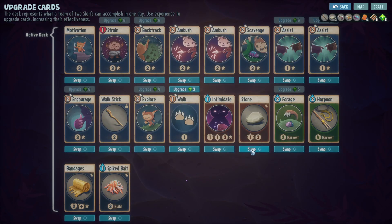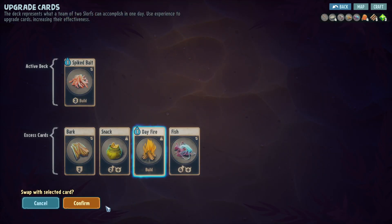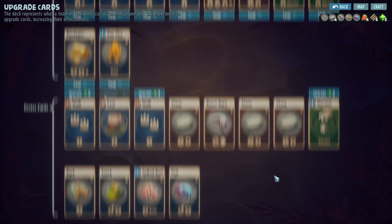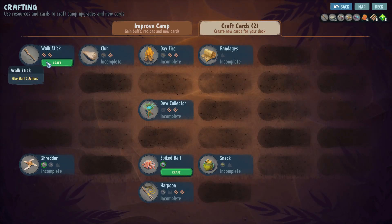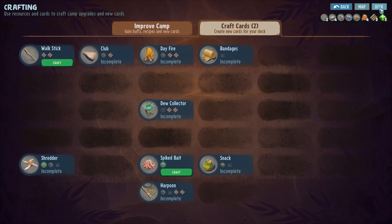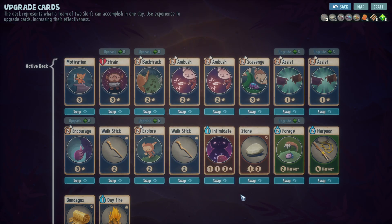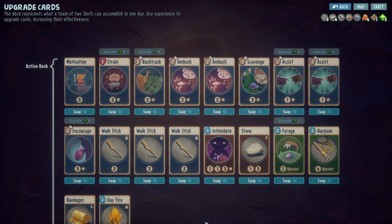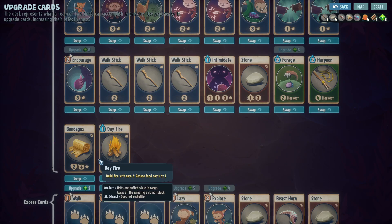That's gonna stay. Spiked Bait, Fire, Dayfire. It might be smart to carry bandages around - if you get bleed, that will be amazing to remove. I want some walking sticks because I want my deck to be ten cards. I could remove another explorer but it's probably okay. Let's craft another one - there we go. We can go really down on the deck size. Fire and bandages, that's good.